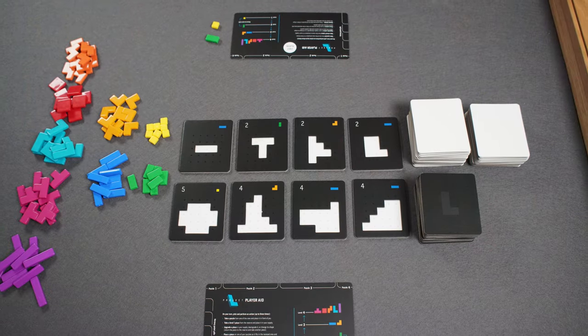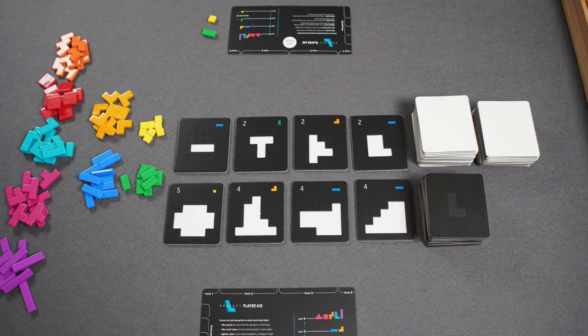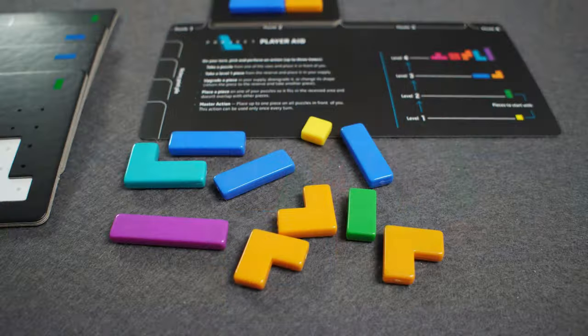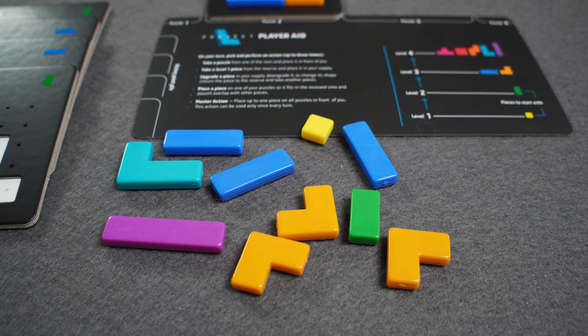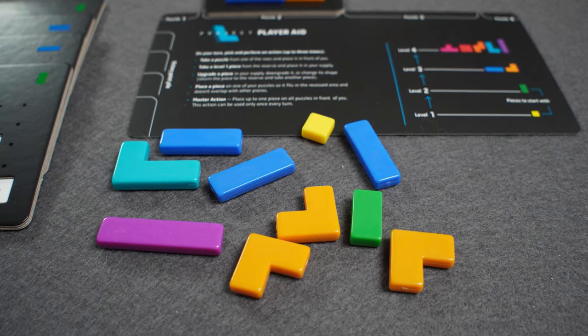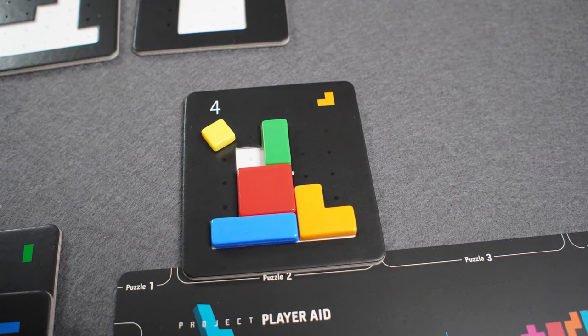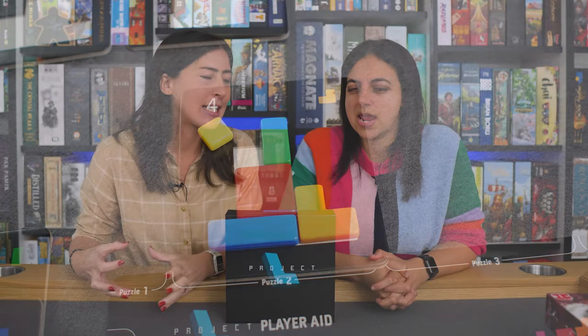There are two rows of puzzle cards — simpler ones that mostly give you new pieces rather than many victory points, and more complex intricate puzzles that take longer and require more pieces. The satisfying thing is that as the game goes on you get more and more Tetris pieces — they don't leave your collection when you complete a puzzle, they go back into your pool. So you end up with this really satisfying pile of increasingly powerful pieces.